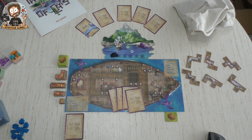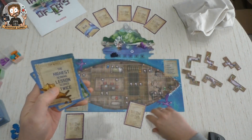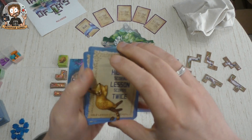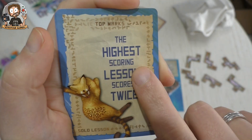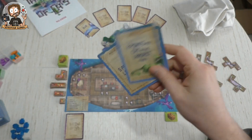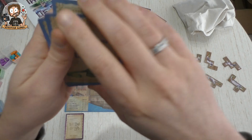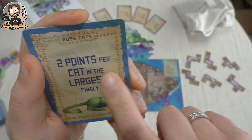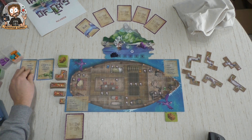Let's not be overconfident, especially after losing my first game. These lessons score for Sister. The highest scoring lesson scores twice for her. So she will score the boss cats — two points per cat in the largest family. We're going to try to make families because they score big points, but for each cat in my biggest family, Sister gets two points.